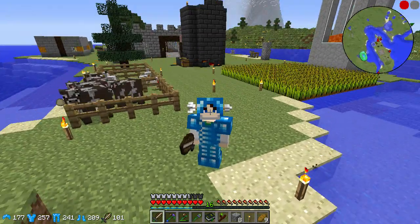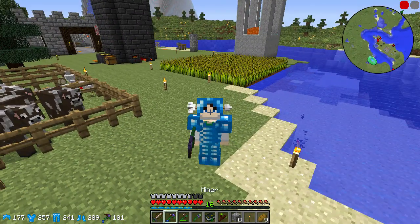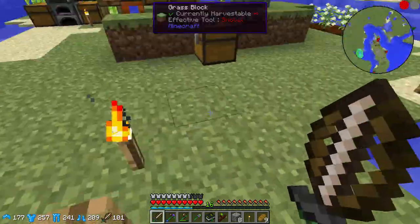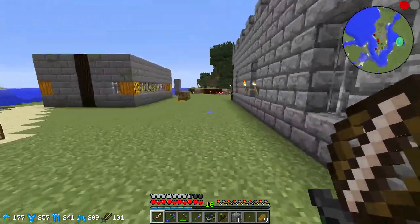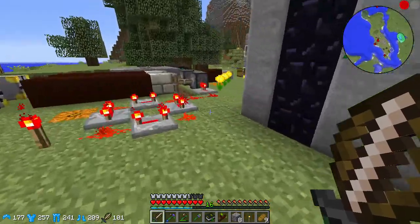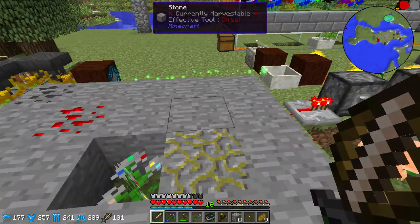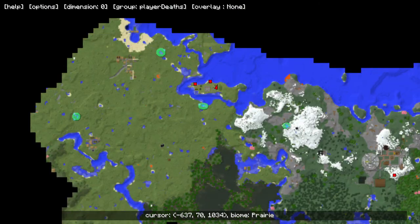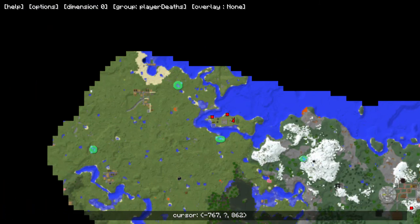Hi guys, welcome back to Utopia Cubed Age of Adventure. Last episode I didn't make a lot of stuff, so I got my armor and these bobble things that allow me to run fast, which is really cool. I said today we would go on an adventure because we are living in the age of adventure after all, so we're gonna go off and explore. I have not explored a lot of this land, so I think I'm gonna go north.